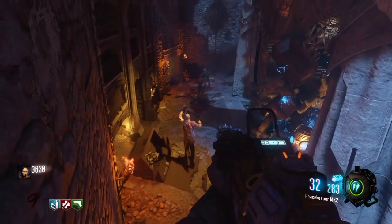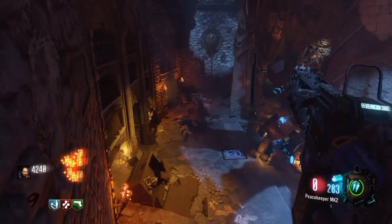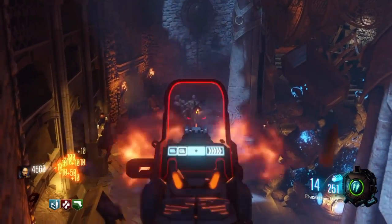Alright, what's going on guys, this is 2Dimensional here and today I'm going to show you how you were able to glitch into the wall in the Derizondrag room in Revelations. So without further ado, let's get straight into this.